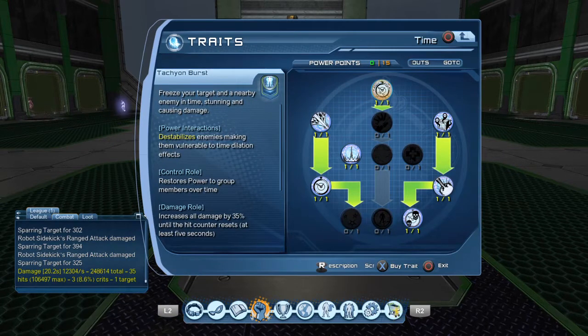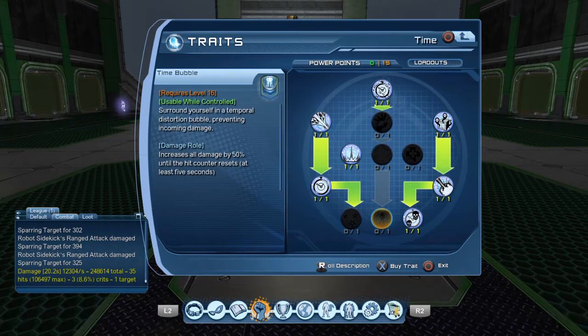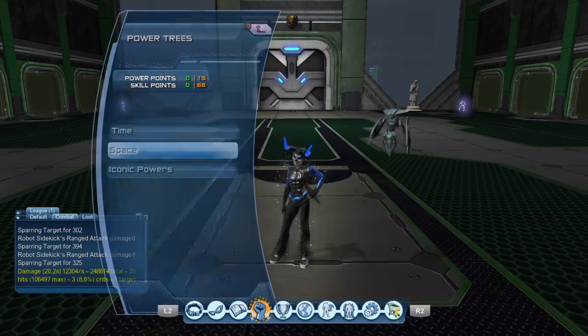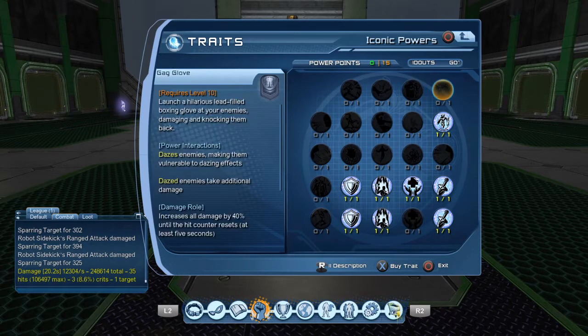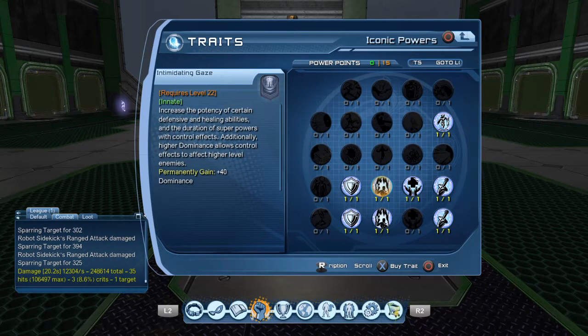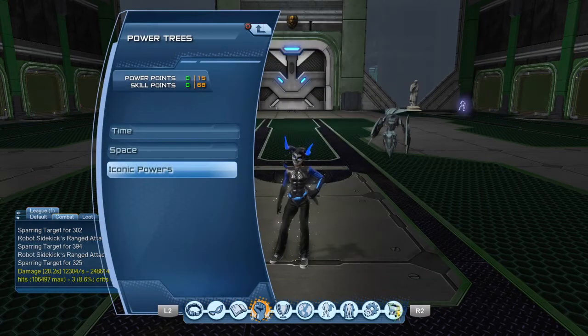For your time tree, what's it going to look like? None in space. Iconic powers — you want robot sidekick, two weapons expert, and tactical genius. Probably get the controller one so you can use more power, or have more power, and get whatever you want for the remaining three or however many you have left.